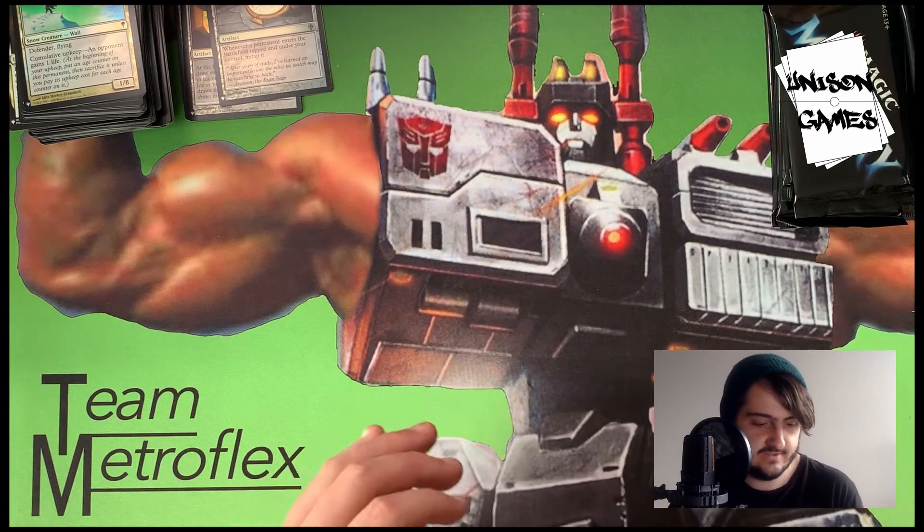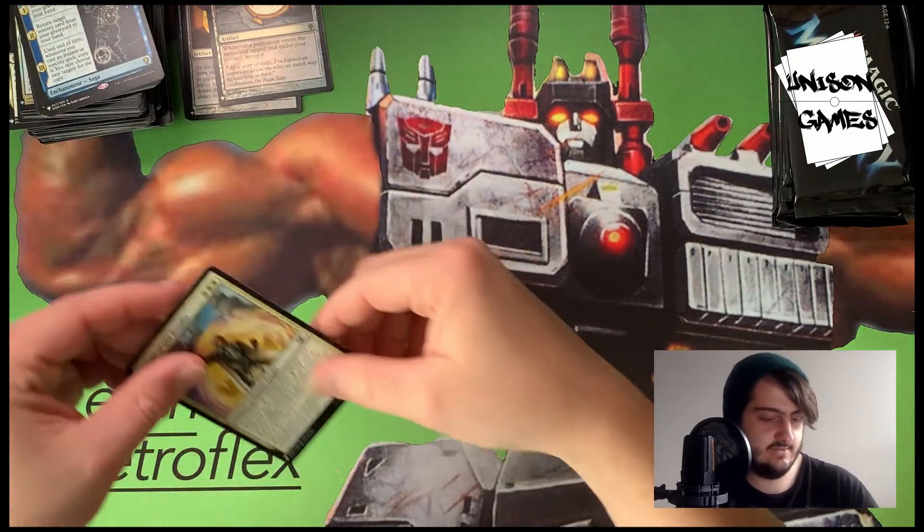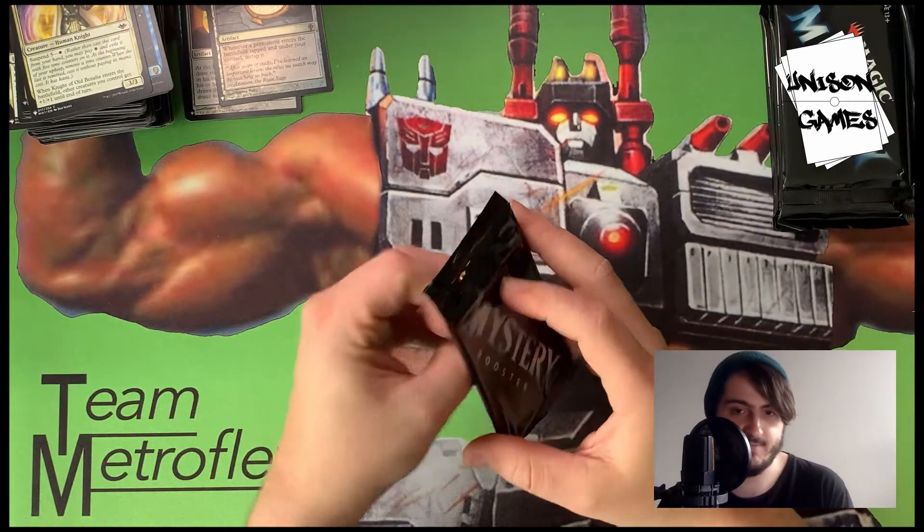Amulet of Vigor is one of the really good foils — it's rare. Whenever a permanent enters the battlefield tapped and under your control, you untap it. So basically all your lands that come in tapped just don't tap. You play all your best dual lands with no downside, and it only costs one mana. Very good card.